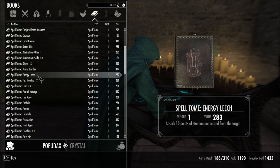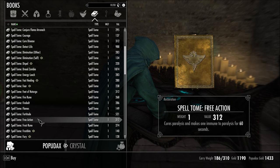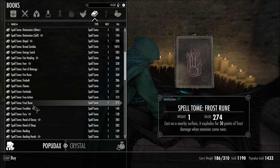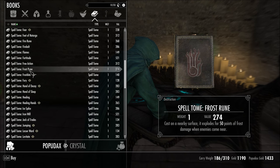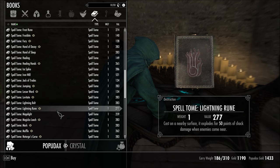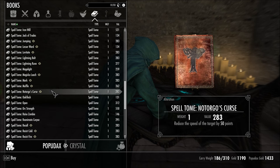Immune to paralysis for 60 seconds — that's great against those spiders. But we can't buy them all. I wonder if I can cast the runes yet. The only problem with this is it doesn't tell you the weight of the book and how expensive it is, and what the spell does — obviously. But it doesn't say how many spell points you need to cast these things.